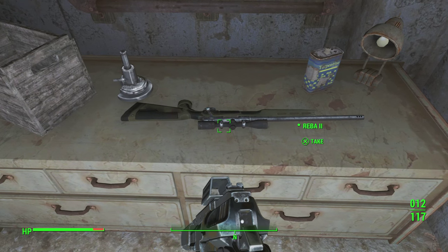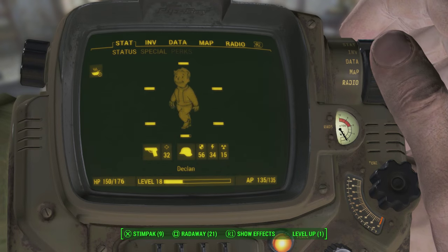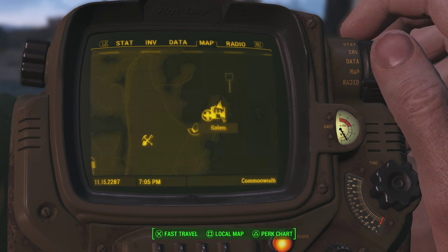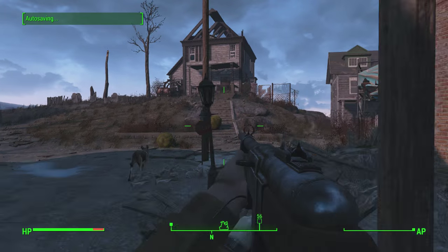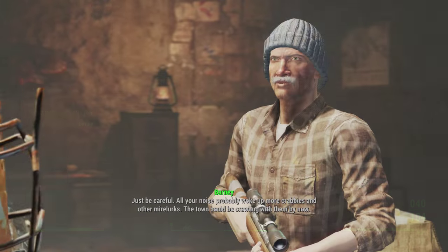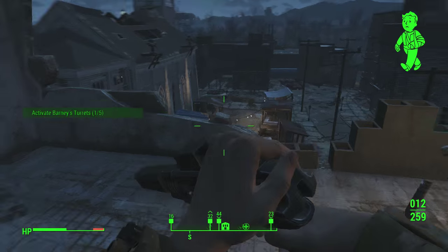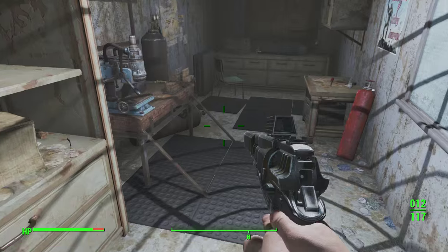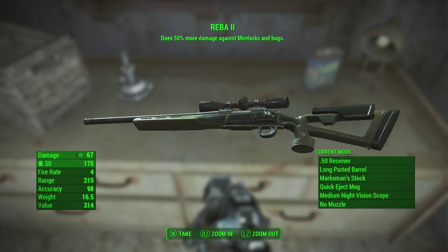For the third weapon, we have a rare unique version of the sniper rifle known as The Reaver, and it's genuinely a great sniper. To get it, go to the Rook Family House, located just north of Salem on the map. Upon arriving, you'll get a side quest from Barney himself. First, take out the mirelurks outside his house; he'll then let you into his basement and give you another side quest. That next quest has you powering up his turrets around the area. Once done, he opens a door and on the table inside is The Reaver — an all-around great sniper.